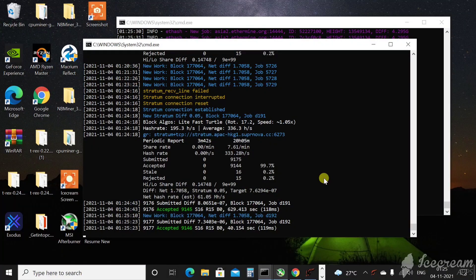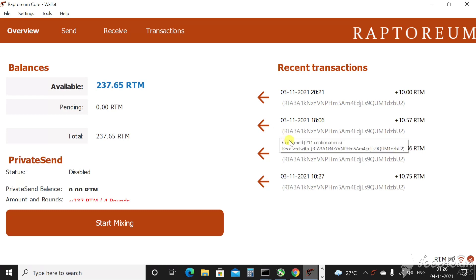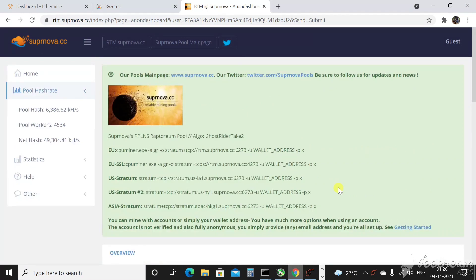Here we are on the desktop. Let me show you my Raptorium wallet: 237 RTM total. Keep in mind this is from a couple of days of mining on a single Ryzen 3 3200G. Looking at yesterday's profits — on November 3rd I have around 50 RTM so far. I started mining at around 4 PM yesterday, and now it's around 1:26 PM on November 4th — not quite 24 hours. So you can estimate around 70 RTM per day, and there are already 5 confirmed and 6 unconfirmed with about 4 more hours to go.